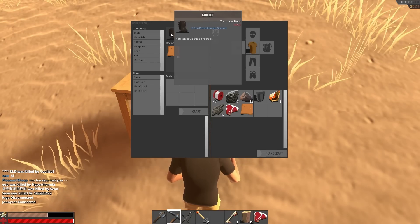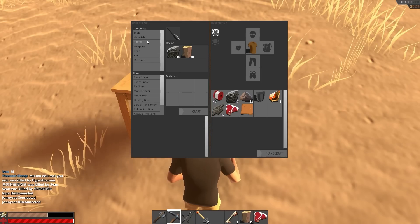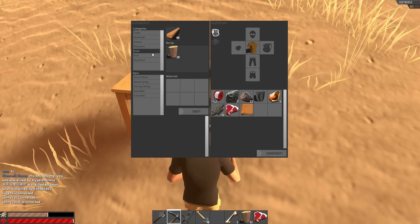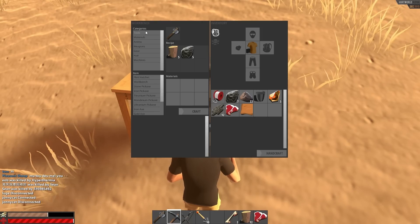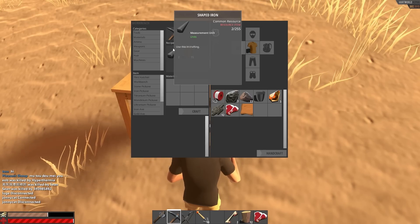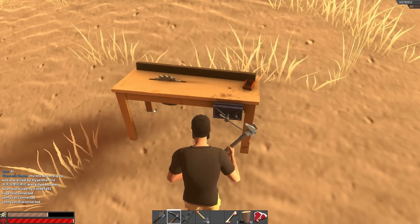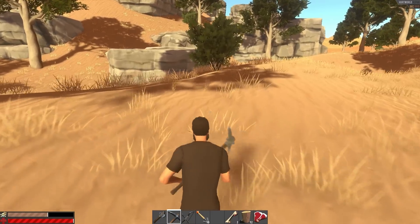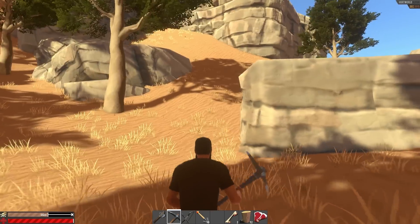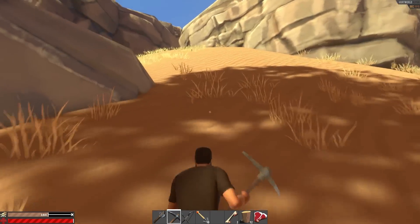Oh, a mullet — that seems good. A basic spear could also be pretty useful I think. 40 planks used in crafting... Iron pickaxe — yeah, we need two shaped iron but I'm not really sure how to get that. I imagine you start out with some iron ore, which I have found before — I just wasn't sure what to do with it.